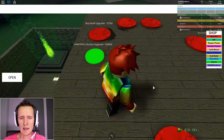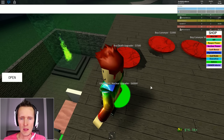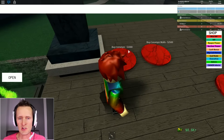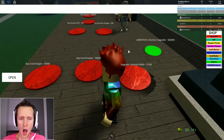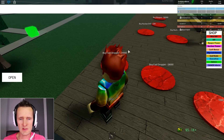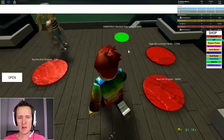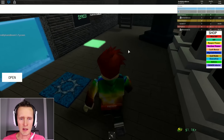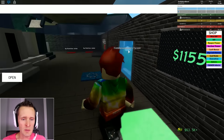Gamer game pass nuclear upgrade 60,000 - I cannot afford that, and it's 141 Robux, that's crazy. Buy death upgrader - I can afford that. There are so many buttons to press. I'm gonna fast buy a fast dropper for four thousand. I'm literally out of cash - I'm a big spender! Going to collect 59,000 already.